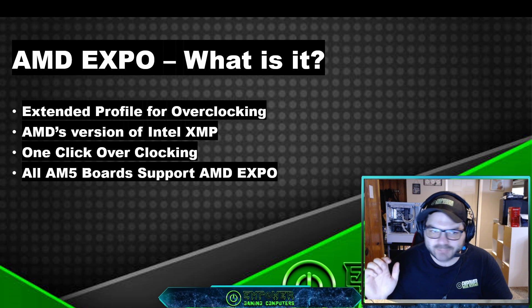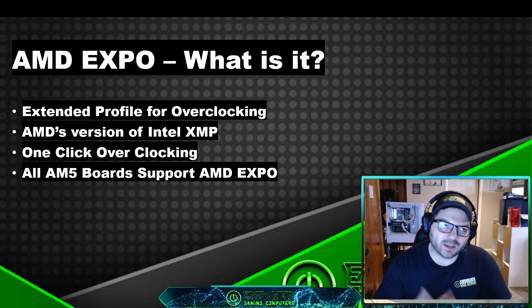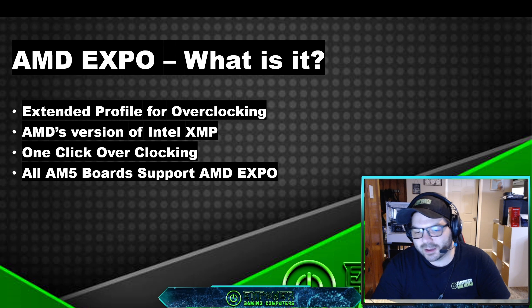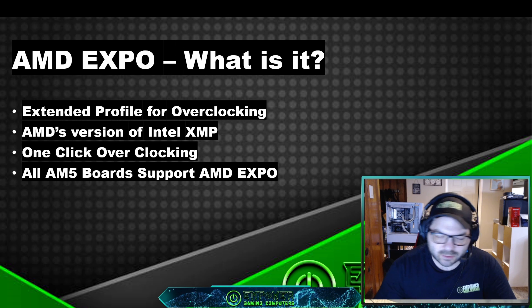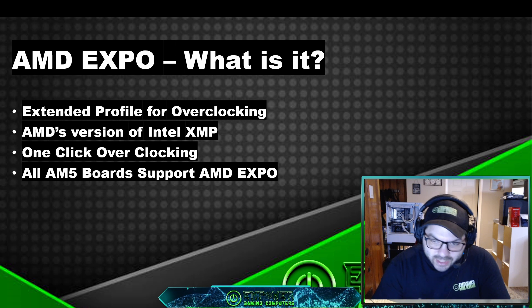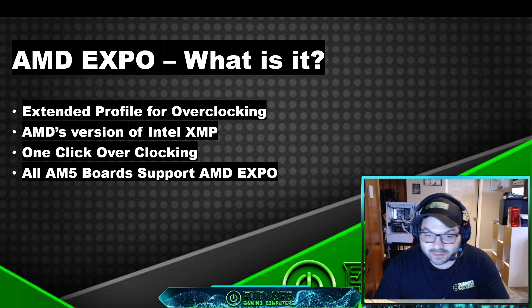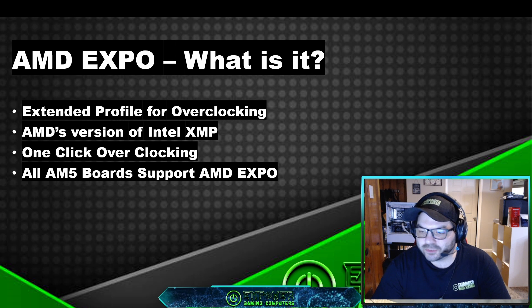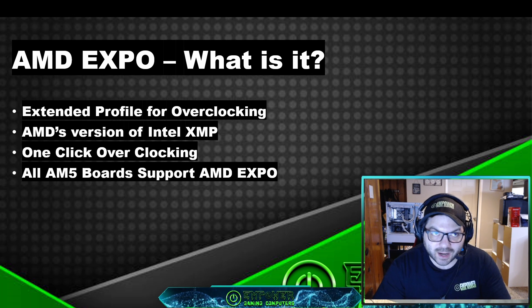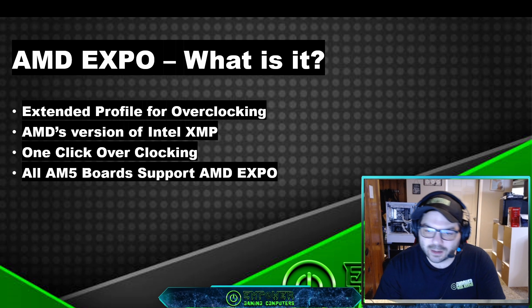It simplifies overclocking so you don't have to go through and mess with specific voltages or timings in the BIOS to achieve your RAM's advertised speeds. All AM5 boards — the B650 and X670s — are AMD Expo ready, so they all support AMD Expo. If you are building with an AMD CPU and a B650 or X670, locate a DDR5 AMD Expo certified RAM kit — that is going to give you the best results. That's my recommendation for AMD. Same thing for Intel: go with Intel XMP ready RAM kits for best results.